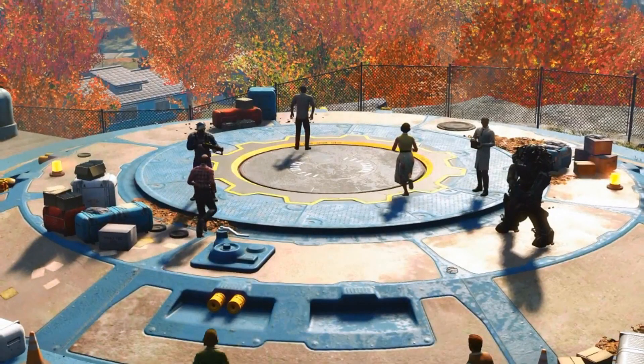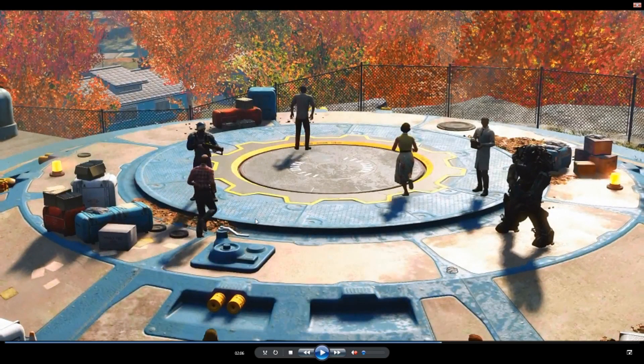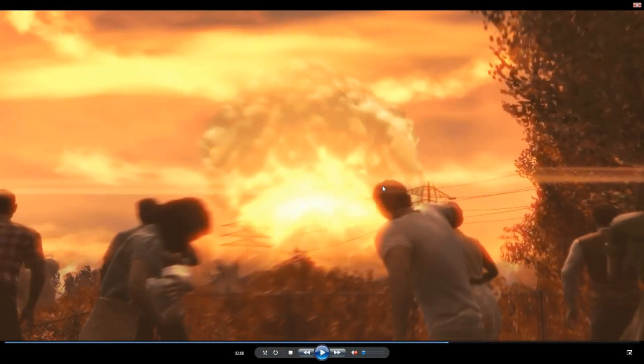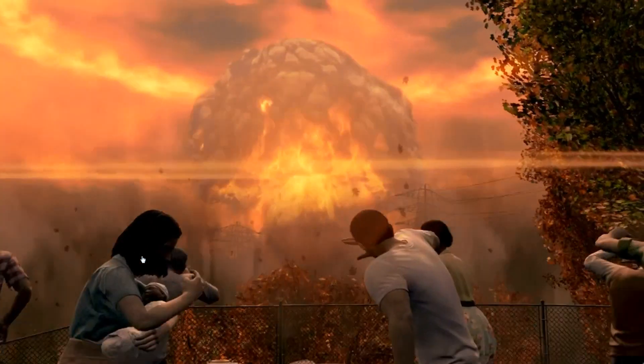Here we are on top of the vault, flashing between pre-war and post-war. We can see a person in some armor. And here we are — we can see the dad, the mom, and the baby from right at the start of the trailer. Now this suggests to me that maybe we're not this baby, and you might just follow his story — because we can see that they are not inside the vault whenever the explosion happens. But as you will see, the blast actually gets to them.